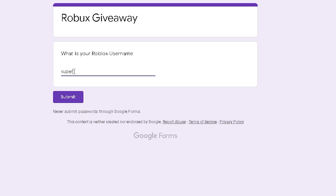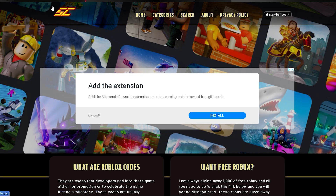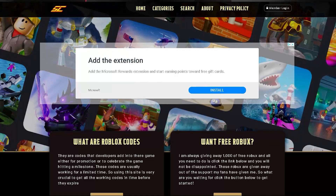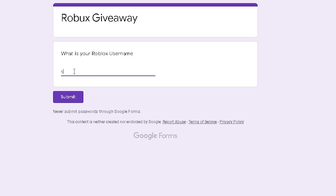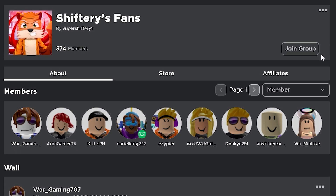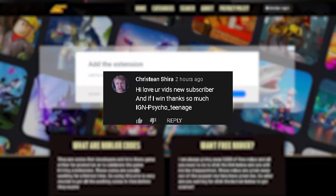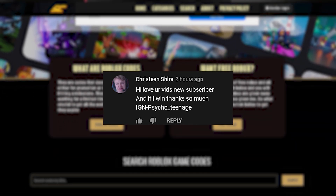Last but not least, you want to go to supercodes.com and fill out a form to get some free Robux. It's a website with all the latest and greatest Roblox codes. Click the button that says 'Free Robux,' fill out the Google form, do all the steps, and also make sure you join the group. Congratulations to last video's winner — now let's jump right into the video.